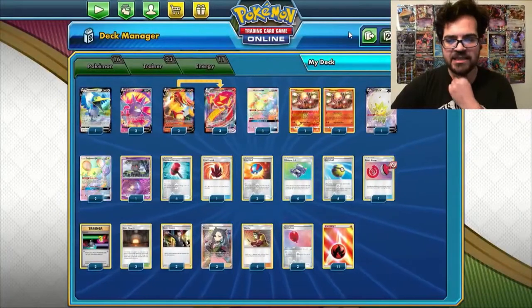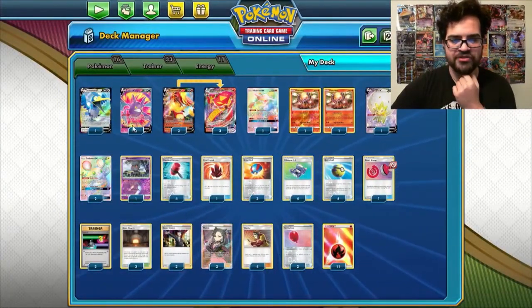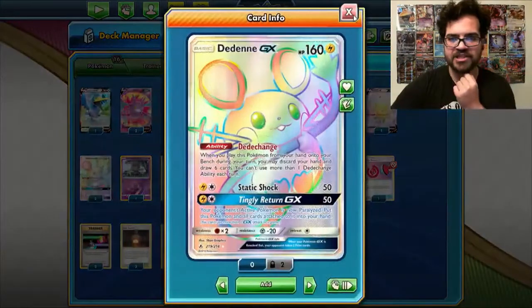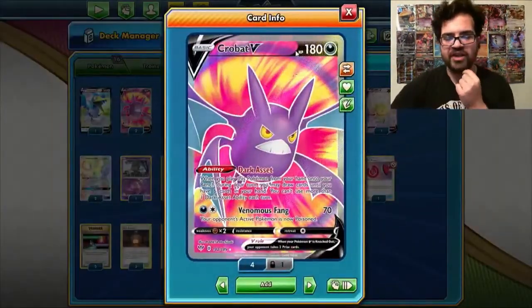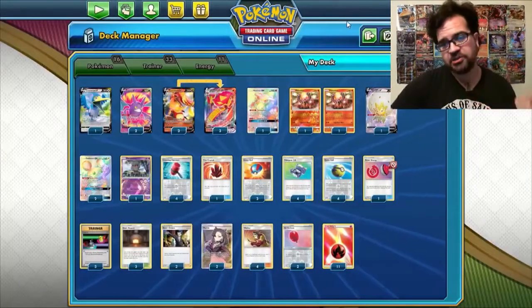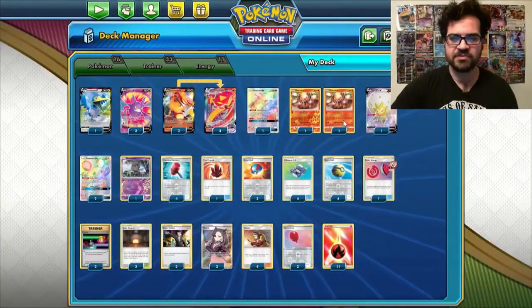The deck is pretty simplistic and is rounded out with some draw Supporters — both Dedenne GX, which discards your hand and draws 6, and Crobat V, which allows you to draw up to 6. So you always have a decent amount of hand to be able to do some things with.